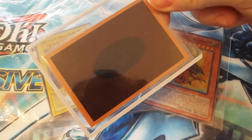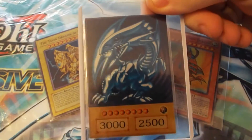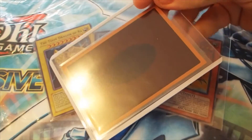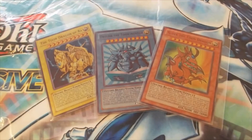This is an anime Blue Eyes White Dragon — that will be one of the prizes. It's a full holo with the anime back, so that will be one of the prizes, but I will sort out something else as well.